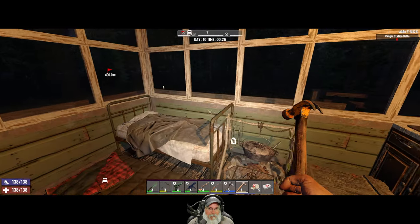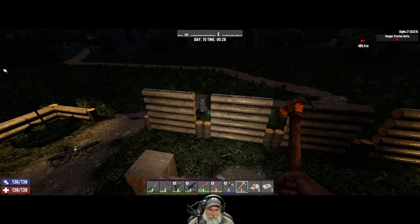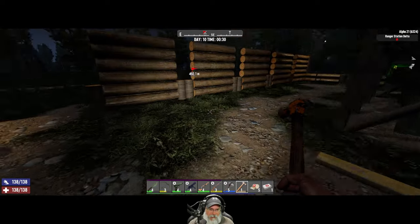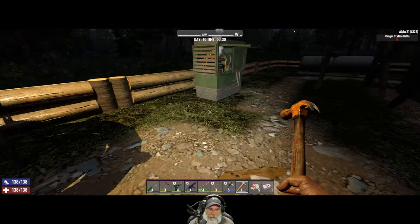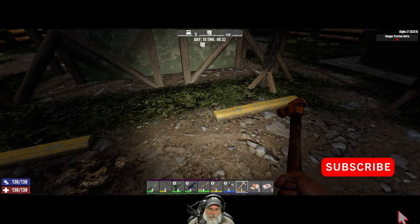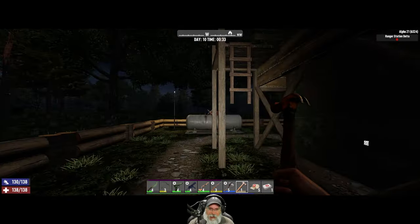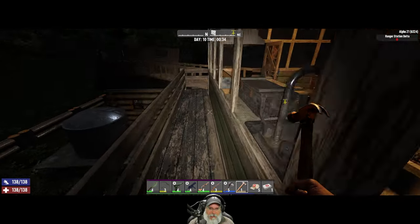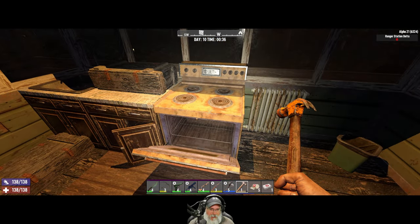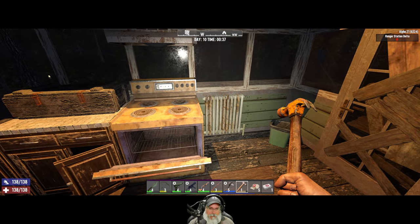I'm bringing you back at nighttime because I got started raising the fence up of the place, so I'm going to keep working on that. I patched this hole here, cleaned up all the tall grass, weeds, plants, and trash around the yard. It's looking pretty good. I need to get some cobblestone or concrete to fix that. I was going to fix the stove in here, but I could not find this stove in the creative menu.